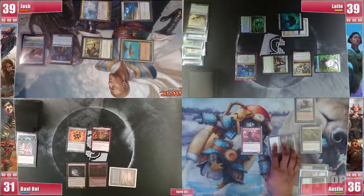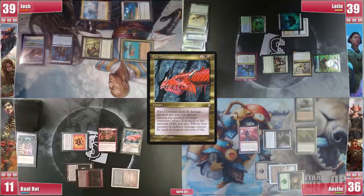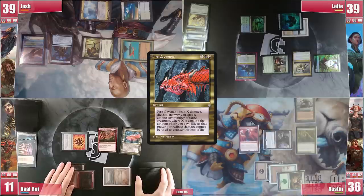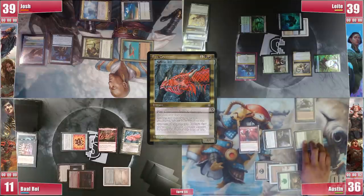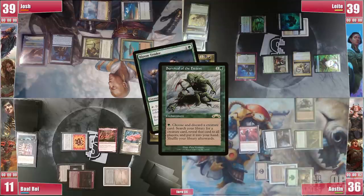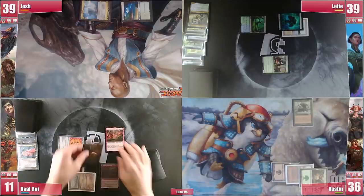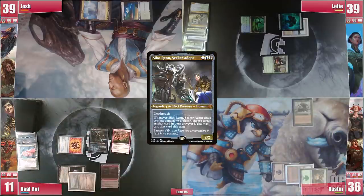Austin then swings with the Opposition Agent at Baal, so Baal casts Fire Covenant for a whopping 20 life, clearing the board of all creatures but Manglehorn. In response, Austin untaps his Forest with the Elf and activates Survival, discarding Bloom Tender and getting a Collector Ouphe to hand. On Baal's turn, he simply casts Silas hoping to Diverge next turn and passes.